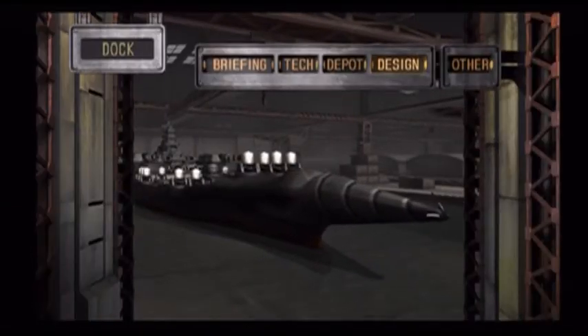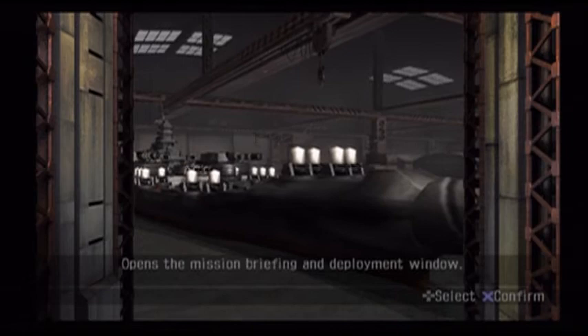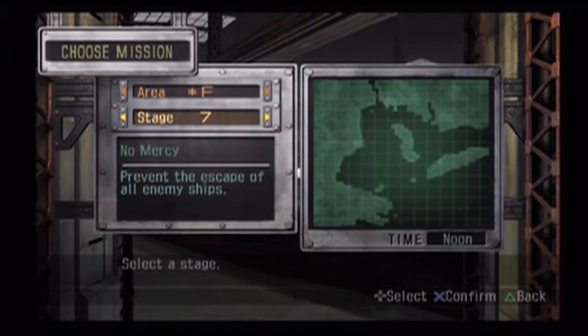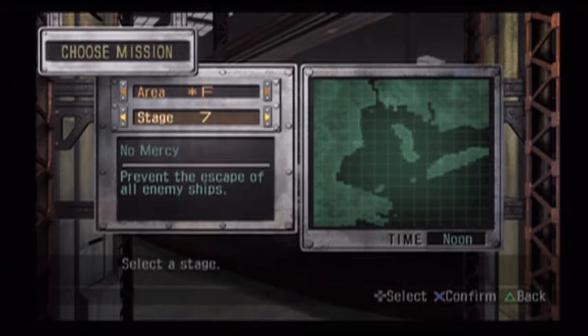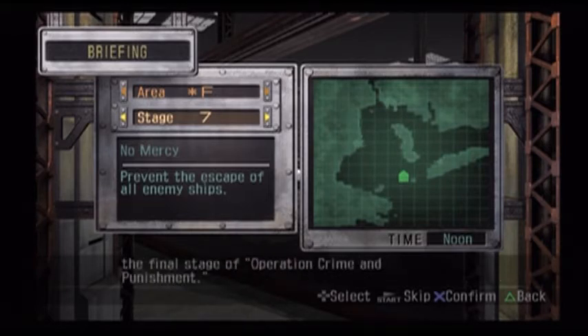We're going to see what the very next mission has in store for us. Briefing time. Prevent the escape of all enemy ships. Our forces are re-outfitting for the final stage of Operation Crime and Punishment — wait, already? Wasn't the last mission the first stage? Either way, that was a short operation.